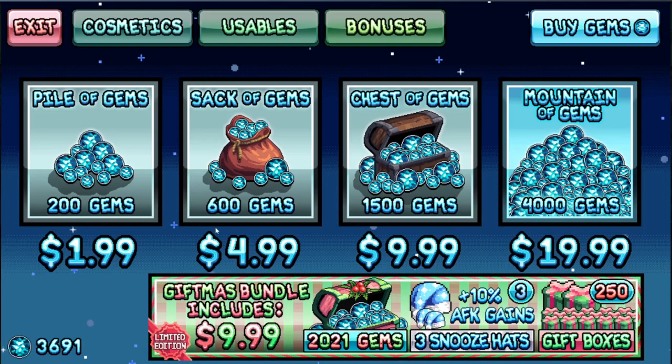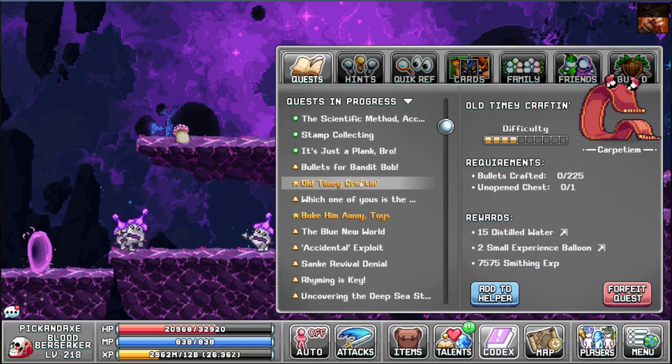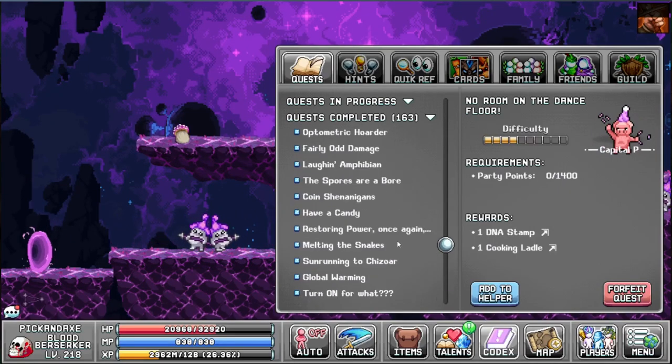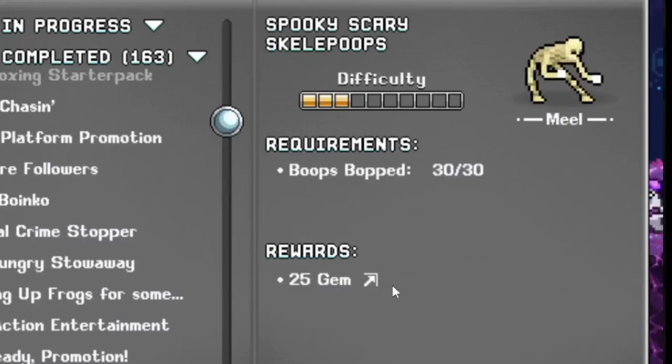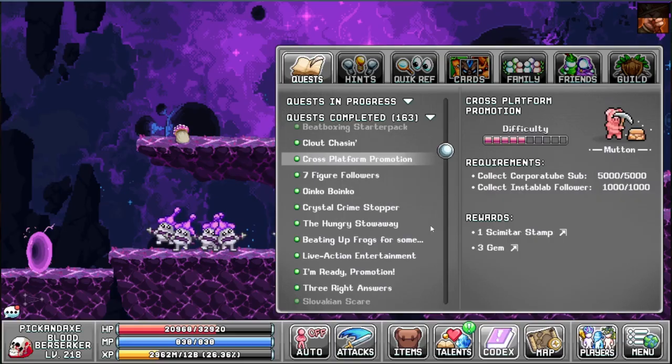Of course there's the gem shop — that's the fastest and most efficient way to get gems with real money. Right now there is the gift must bundle, which is pretty damn good — the best bundle in the game ever. You get the snooze hats, a big pile of gems, and 250 gift boxes. You can also buy a mountain of gems. Regarding quests, there are so many that give gems I can't mention all of them — for example, 'Rhyming is Key' gives 8 gems, killing 30 boobs gives 25, and smaller quests give 2 or 3 gems.